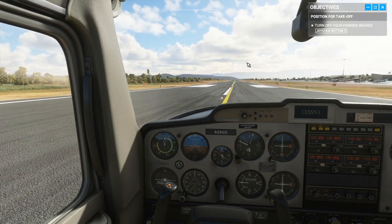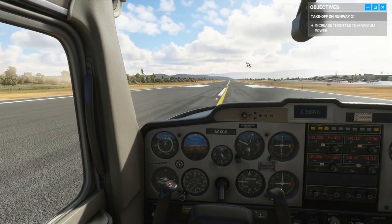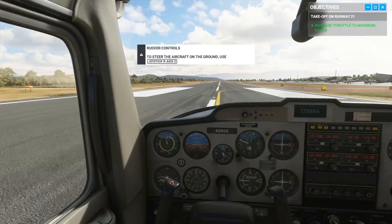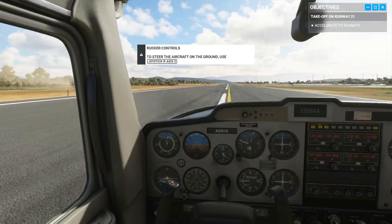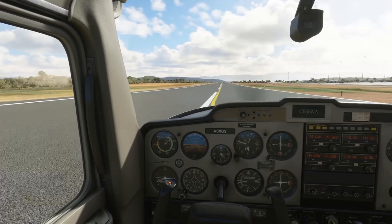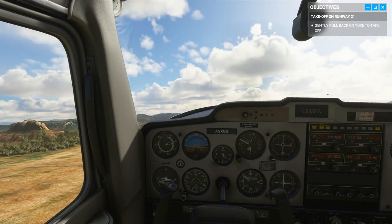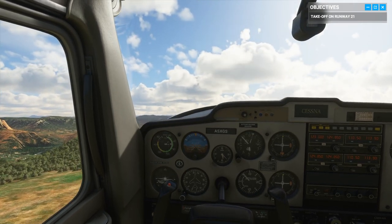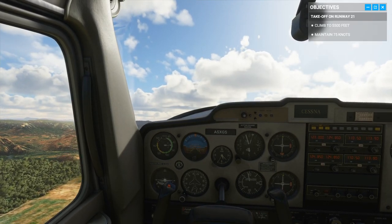Apply full power and I'll walk you through the takeoff as we go. Use your rudders to stay on the center line and keep pushing power until you reach 55 knots. The pedals would make this easier. Now gently pull back on the yoke — line up the top of your instrument panel so it's a couple inches above the horizon. That'll pitch us up and set a good climb attitude. And we're airborne. Focus on flying straight; use your rudders to keep the runway heading of 210 degrees.